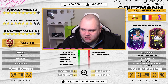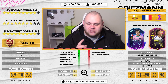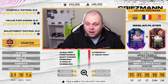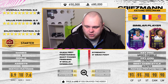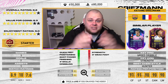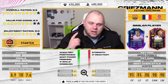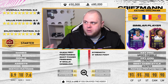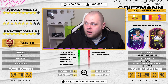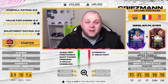Rodrigo is your man if you want a cheaper alternative to Griezmann, with similar attributes in speed, dribbling — the key cons being strength. The best chem style is Hunter, taking him to 91 as a centre forward or left/right forward, 90 as a striker, 90 as a CAM and 90 as a left winger. In terms of passing, shooting and dribbling he gets the same stats, with a physical of six.